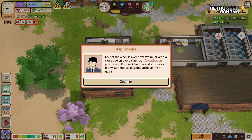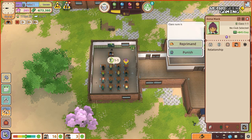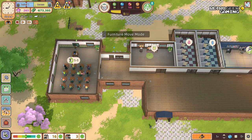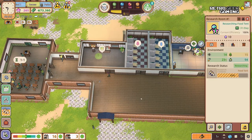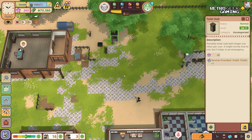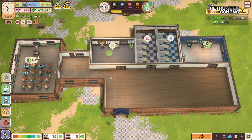We must keep a close eye on every classroom's aspiration progress and ensure as many students as possible achieve their goals. Seems like everyone is going to pass — hopefully that's everyone's goals. Let's move this window too; that's not symmetrical. There we go, that is symmetrical. We'll keep researching; they're having their tea.